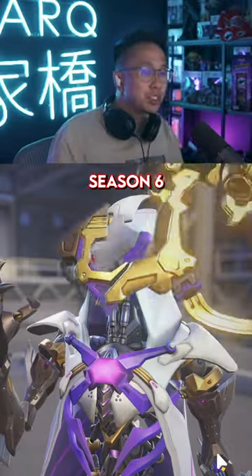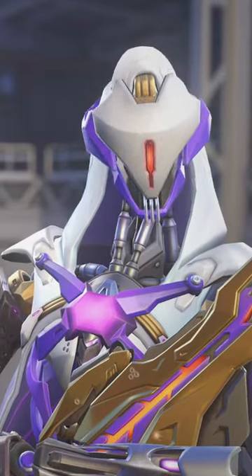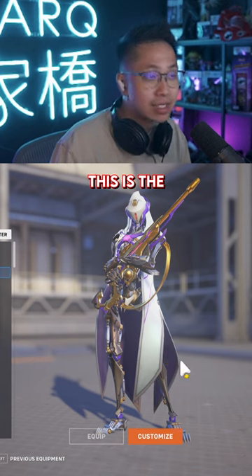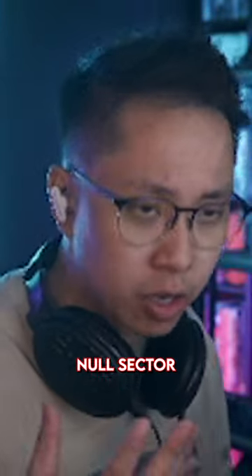This is the Overwatch 2 Season 6 Invasion Mythic Ana skin. Oh my goodness, look at her. This is the A7000 War God, because the entire theme of this season is Null Sector.